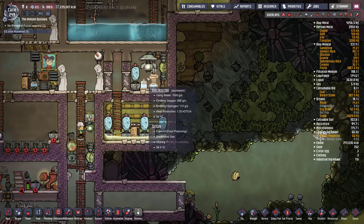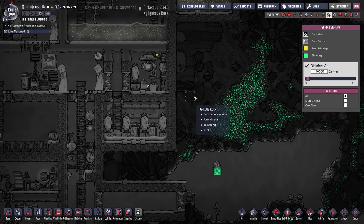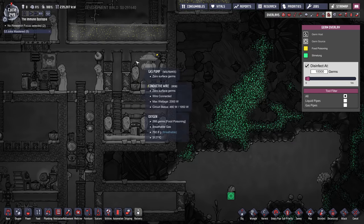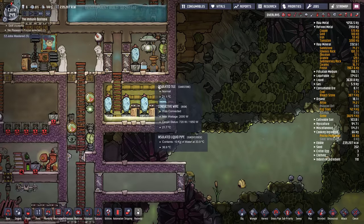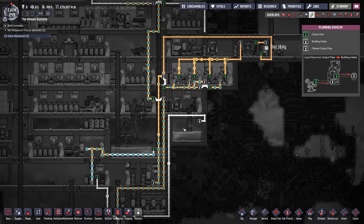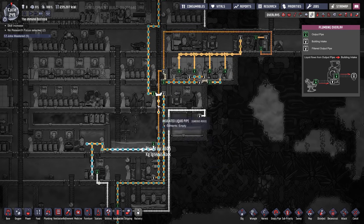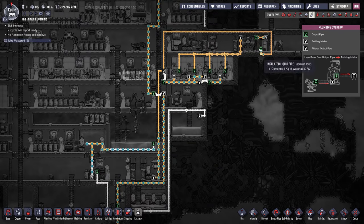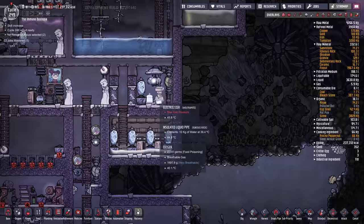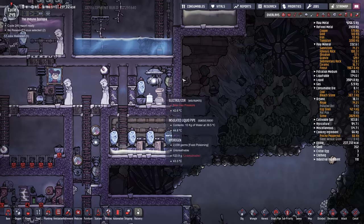Now that'll be food poisoning in the water, but food poisoning in the water has no bad effects — it doesn't hurt the dupes. They don't breathe it in. Food poisoning only matters if you eat it. So that's actually backing up already. This isn't processing fast enough — we could use another pump in here.